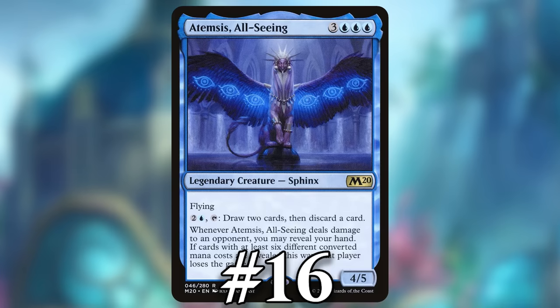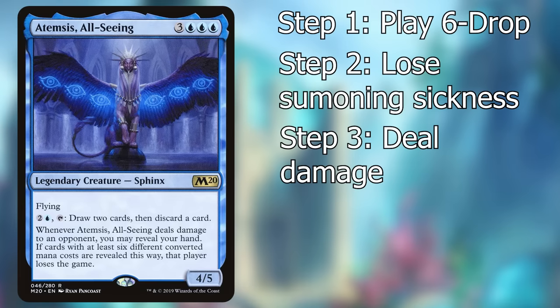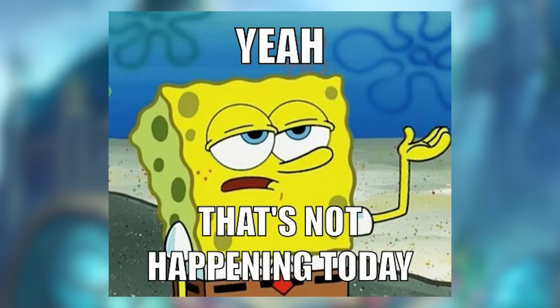Number 16: Aethmosis All-Seeing. To make someone lose the game with Aethmosis, I need to play a six-drop, wait for it to lose summoning sickness, deal damage with it, and then have not just six cards in hand but six different mana values of cards in hand. There are simply too many hoops to make Aethmosis work.